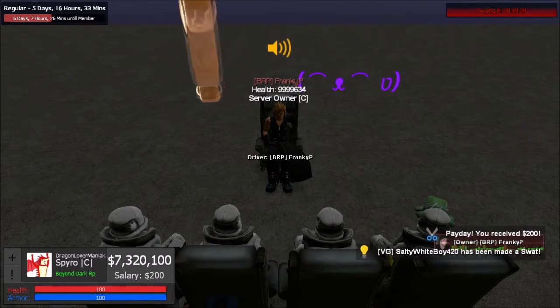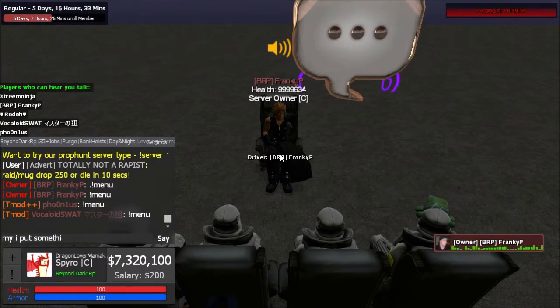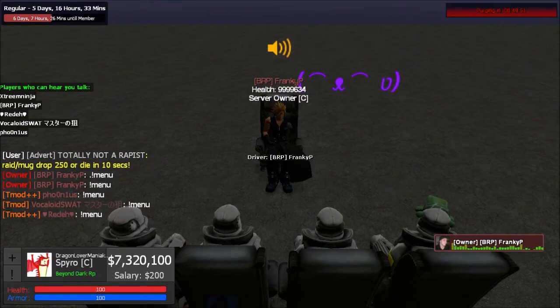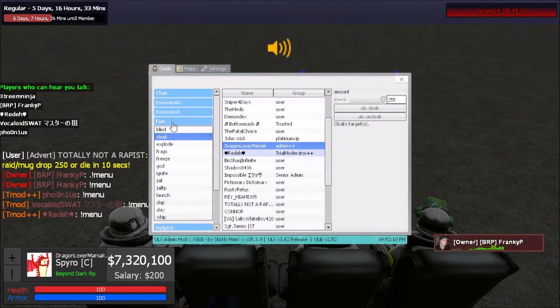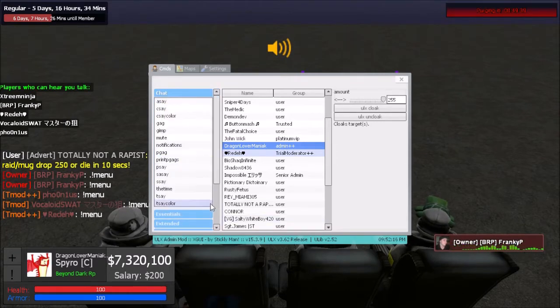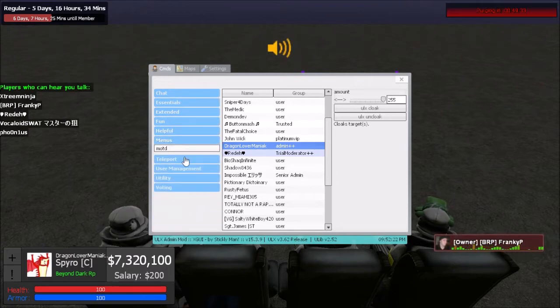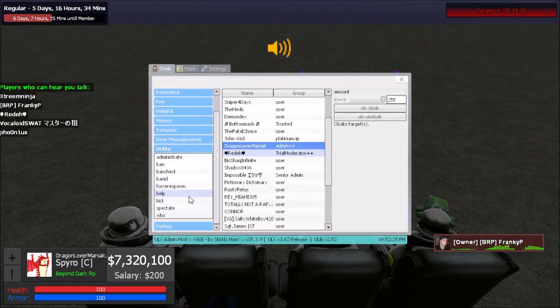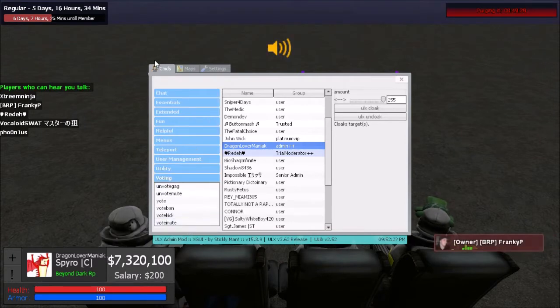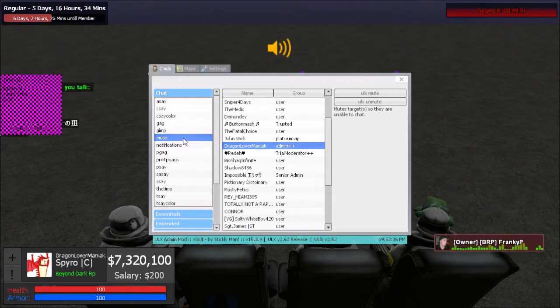Now we're going to use the ULX commands. Type exclamation point menu to open it. We'll go over each category of commands available to you as a trial mod — as you rank up you'll get more commands. In the chat category, there's gag and mute — gag prevents mic use and mute prevents text chat, or it might be the other way around — we'll test it.